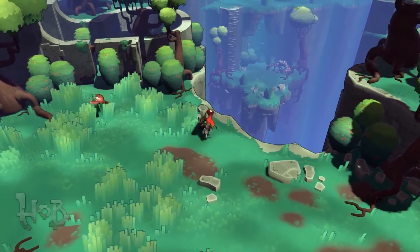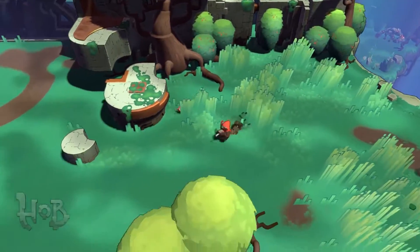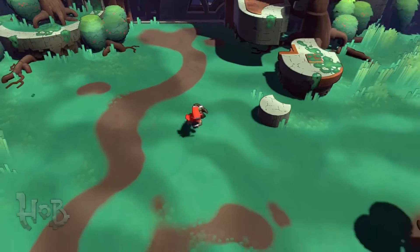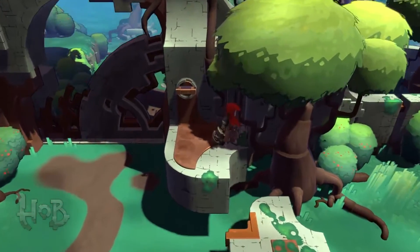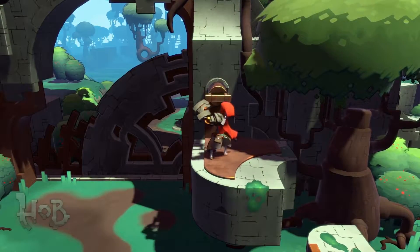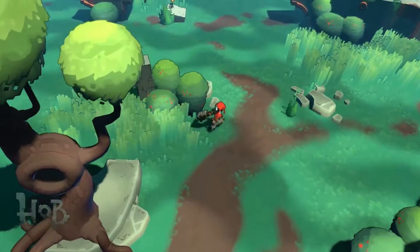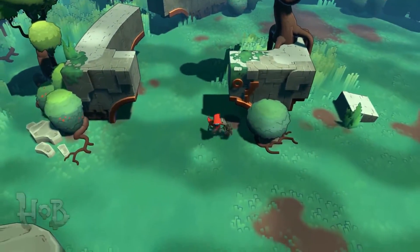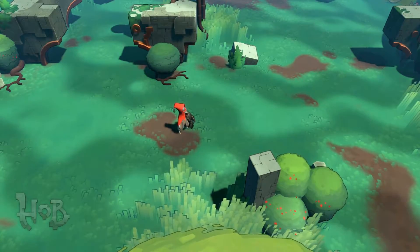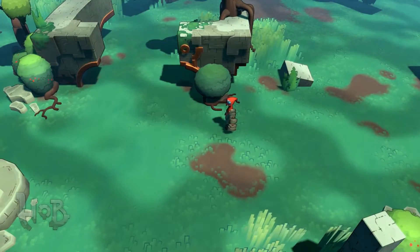A little bit of foreshadowing here. One of the things we wanted to do with Hob was make a world you wanted to explore. You really do have to pay attention — you could follow the road, but it's more fun to get off the road. We have a lot of interaction in the world, things the player needs to do to progress. Here's a little blocking gate the player needs to open to move forward.